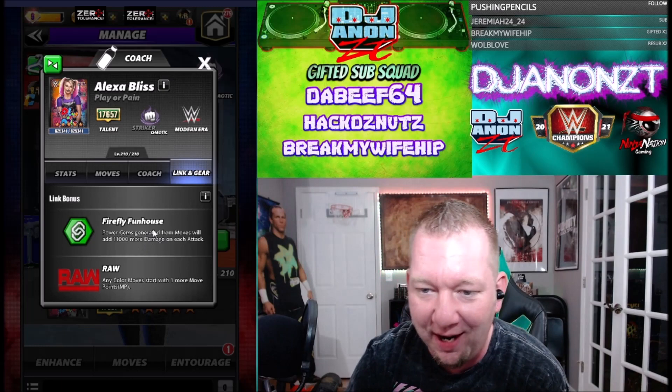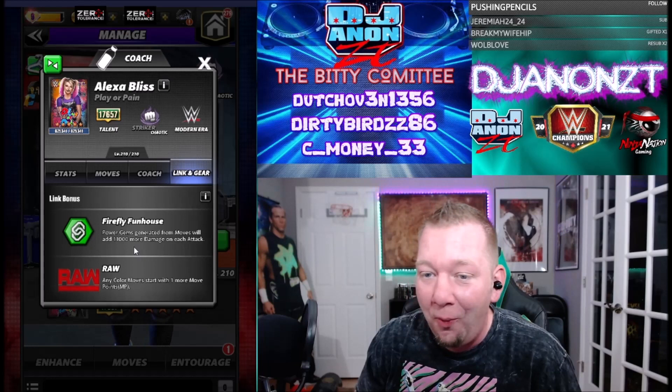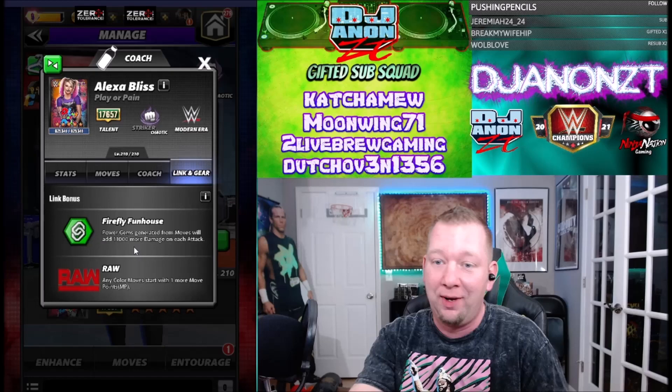We got the Firefly Funhouse link - power gems generated for moves will add 11,000 more damage on each attack. Oh my, wow - that's crazy. So if you're running Bray - absolutely insane.